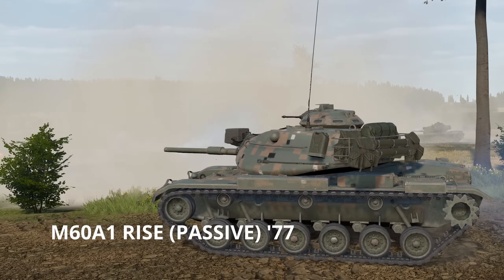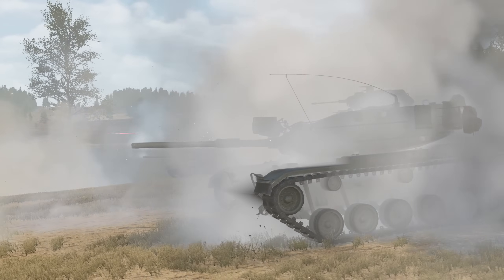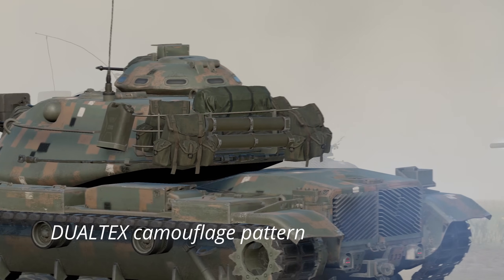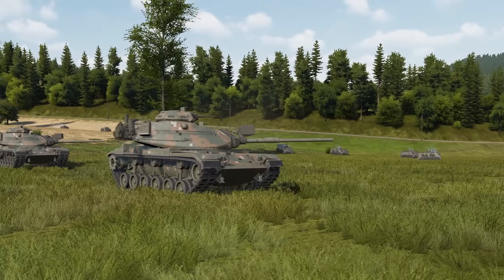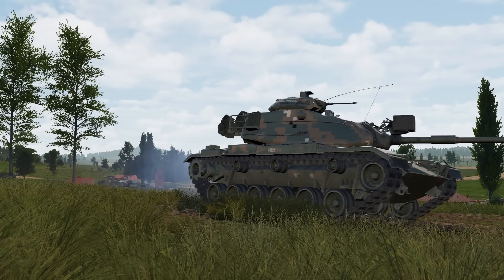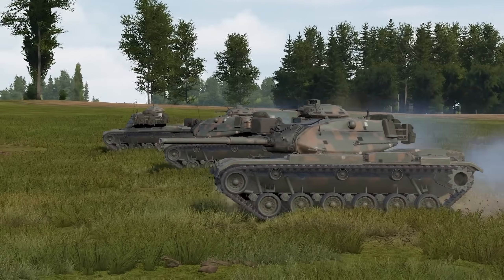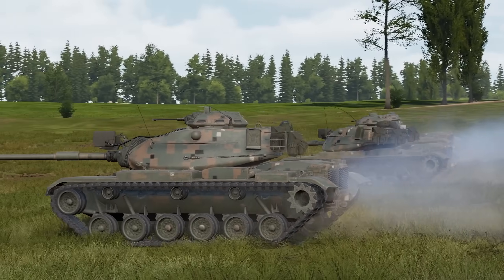Next, we have the M60 Rise Passive 77 variant, which comes with all the upgrades mentioned, plus passive night vision sights and chin armor. The earlier version has a livery called the Dual Texture Gradient Camouflage, which is pretty much the first digital camouflage used on tanks before the Canadians and the Americans adopted it into their uniforms. Unfortunately, this camouflage wasn't used for too long, and only a few units had adopted it for a limited time.